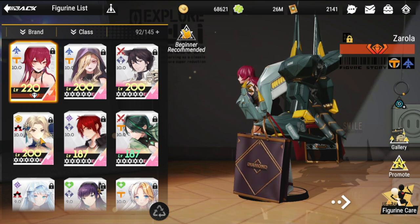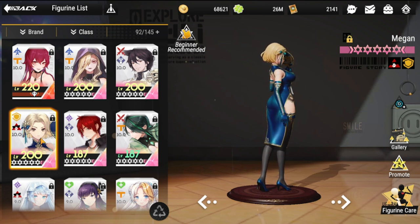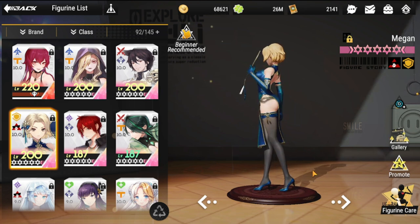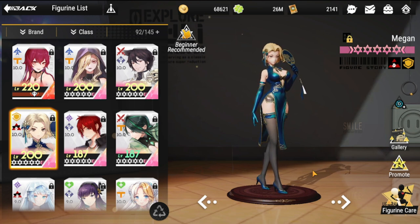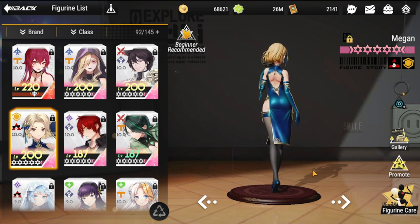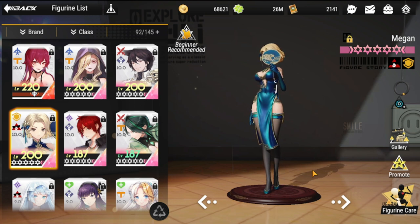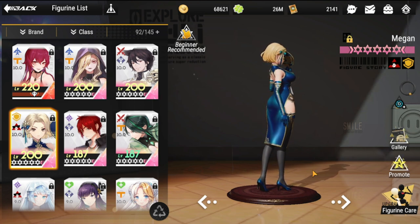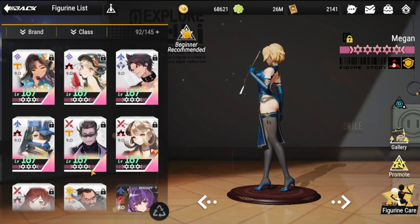Next is Megan. As of now, she is our top defender for PVP. Defense-wise she is really reliable — not necessarily for her HP, but definitely for her shield. Her shield is very massive and she can recast it as quickly as possible. Even though her shield is still at half or full, she'll still cast her shield, so her HP sometimes doesn't even go below 50 or even 75.